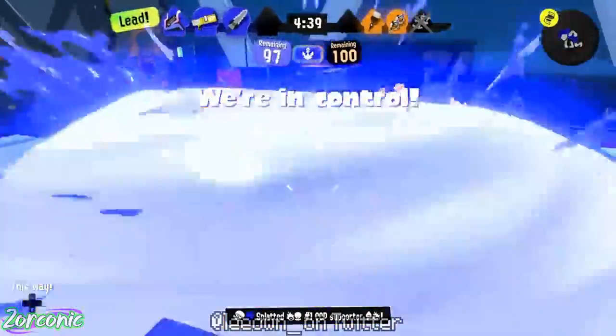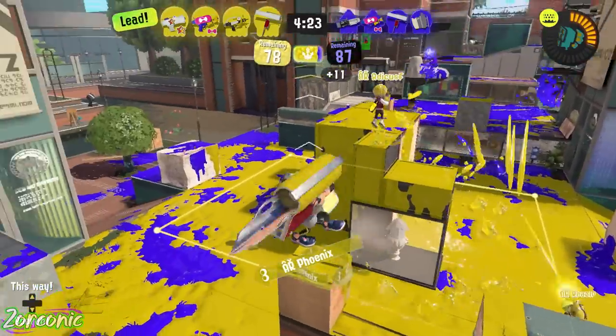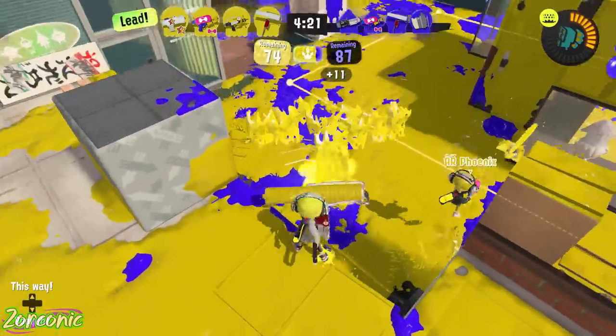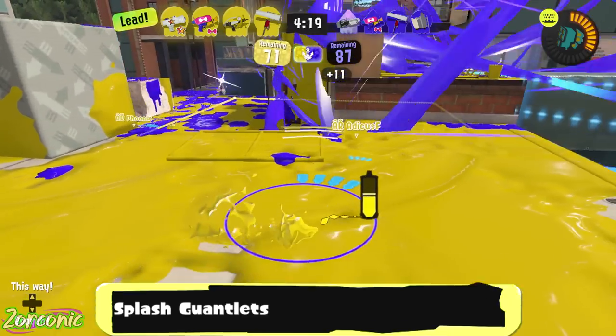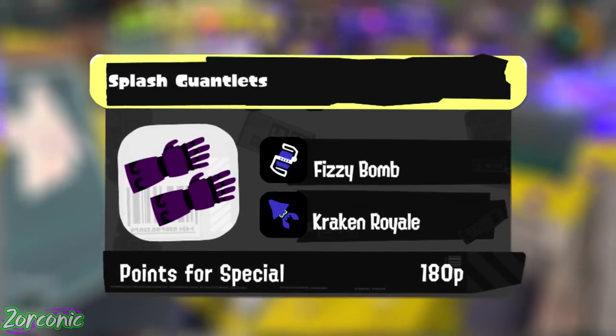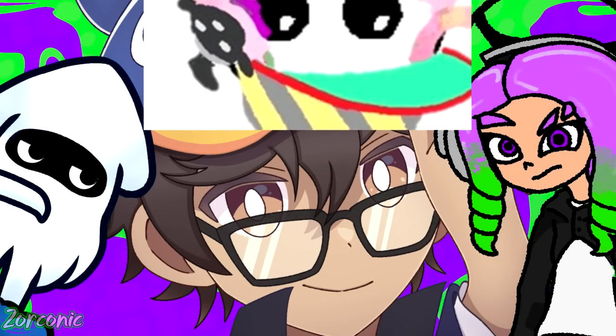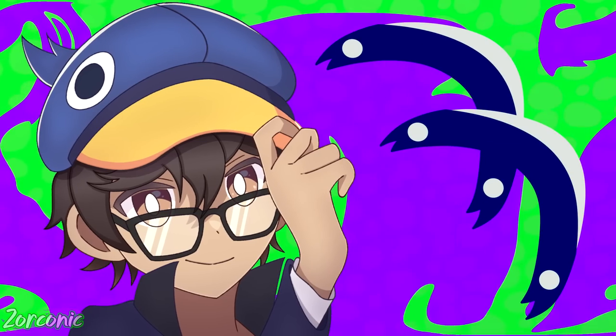The mini splashdown is much quicker than the original splashdown, but you can still die any time the attack is going on. These gauntlets will be paired with fizzy bombs as an approach option and the Kraken Royale for some extra melee action. But gauntlets are like so too many to go, so now let's talk about the Splatterang.